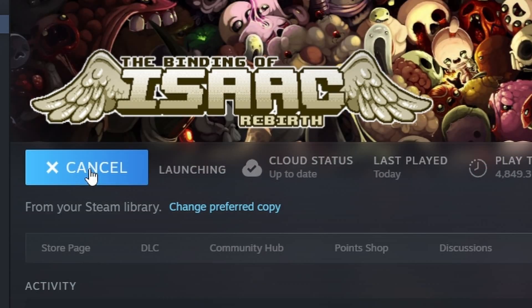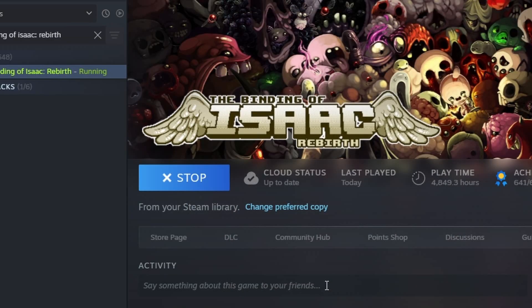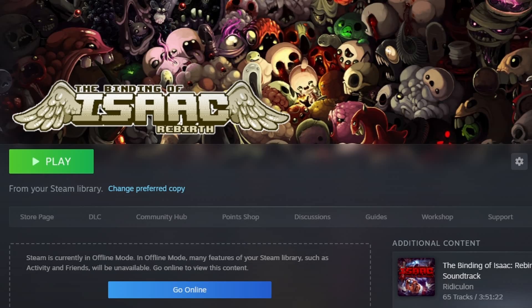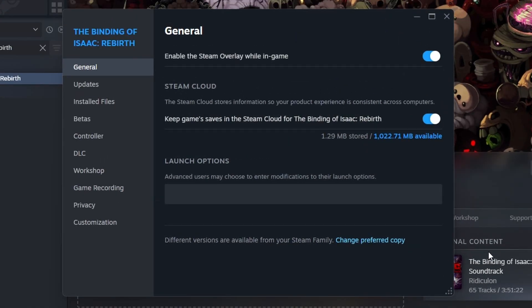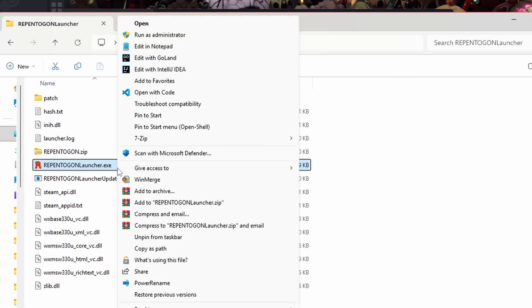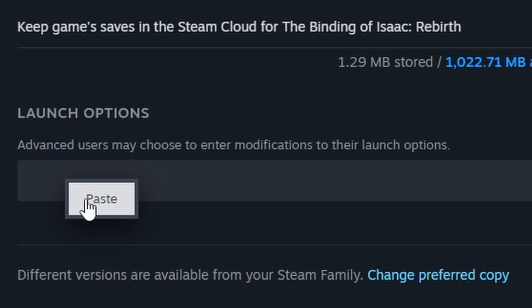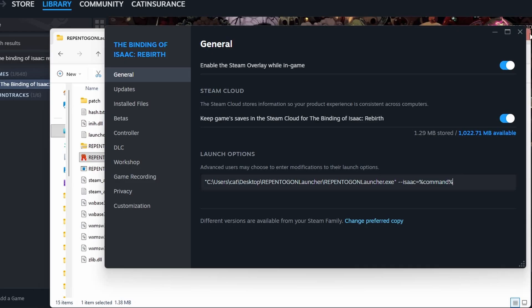Lastly, it's recommended to make it so that launching the game through Steam runs the Repentagon Launcher instead. This is required for Steam Remote Play to function properly with Repentagon and makes things a whole lot more convenient. To do this, navigate to the Binding of Isaac Rebirth on Steam, click on the gear on the right side of the screen, then select Properties. Under the General tab, locate the Launch Options field. Paste the full path to where the Repentagon Launcher is located — you can get this by right-clicking RepentagonLauncher.exe and clicking Copy as Path. Make sure the file path is between two quotation marks, then make a space and type --isaac=%command%. Make sure this is all one word and all in lowercase. After this is done, simply close this window.